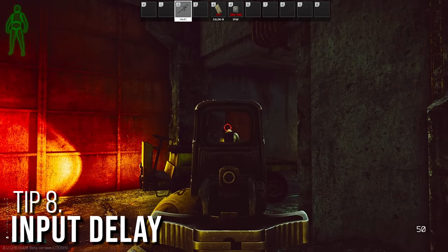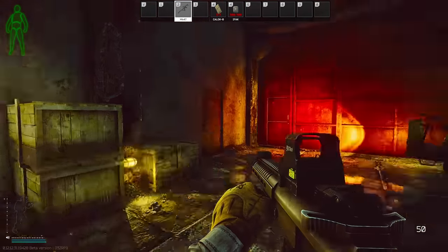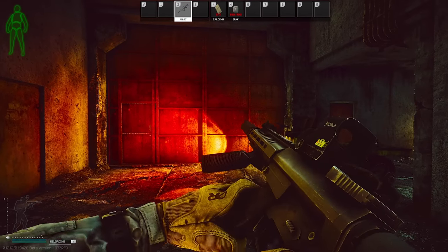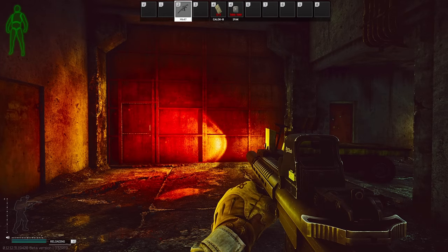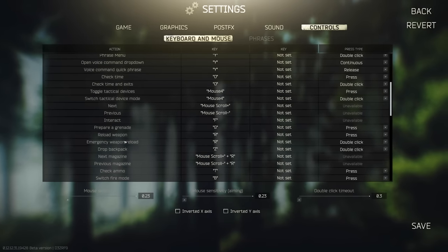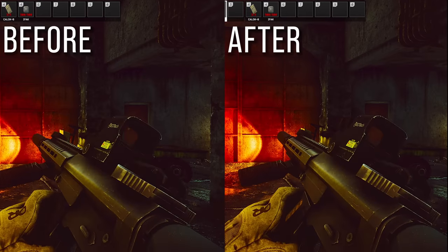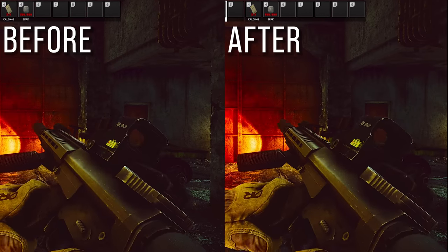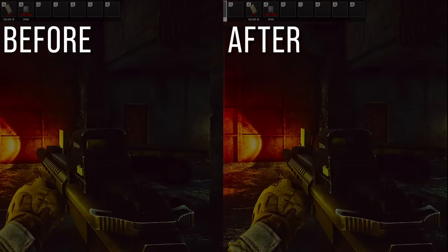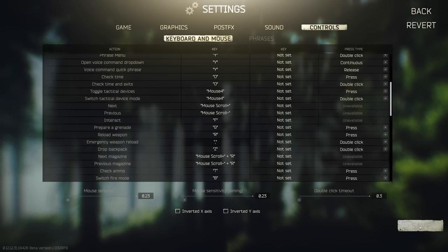Escape from Tarkov has so many keybinds that players often rebind multiple controls to the same key. This can lead to a double-click delay — by default, when two controls share a key, the game waits 0.3 seconds to see if you press it again before performing the action. Since reload is bound to R and fast reload is bound to double-tap R, every reload has a built-in delay that gives enemies time to push and kill you. Rebinding your fast reload to a separate key will speed up your reloads and save valuable time in dire situations.